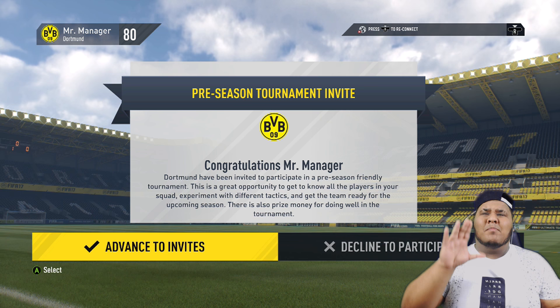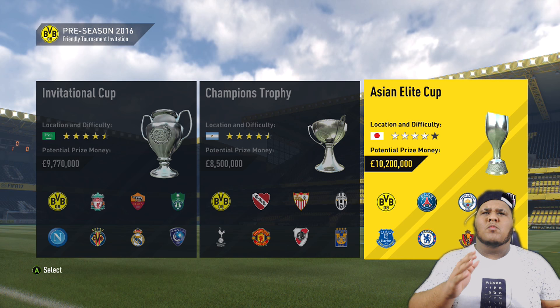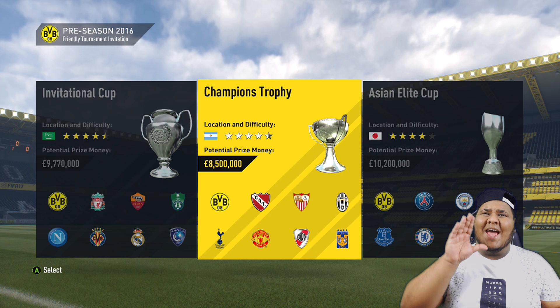We've got Bellerin, we've got Saul, we've got Rashford — loads of young players. But before that, we've got to accept our invite to our pre-season tournament. A lot of people go for the one with the most money — we'll go for the 10.2, the 9.7. But what we're actually going to do is go for the 8.5 million pounds.